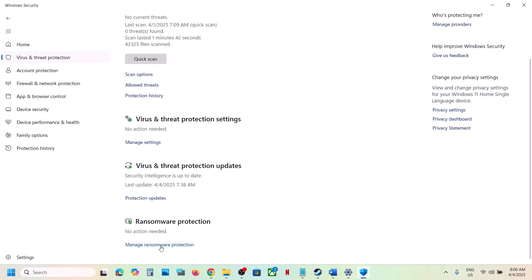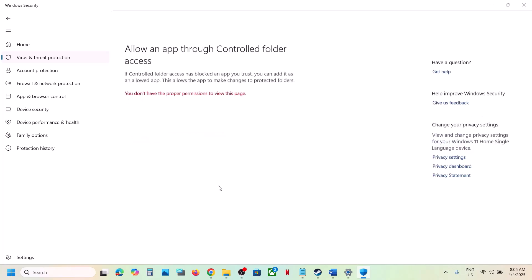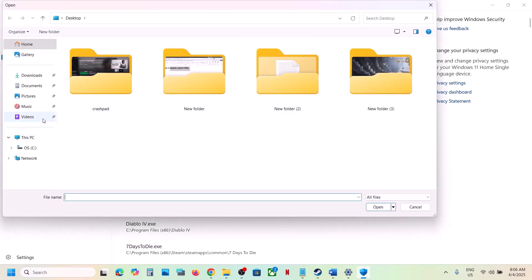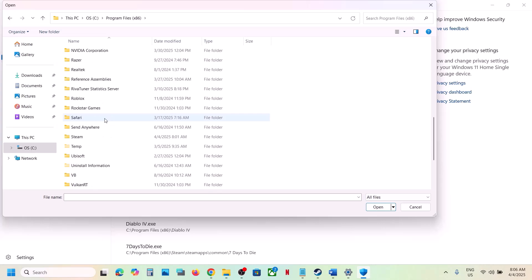Here you can see Manage Ransomware Protection — click on it. Then click on Allow an App Through Controlled Folder Access, click Yes to allow, then click Add an Allowed App, click Browse All Apps, and navigate to the game installation folder. If the game is installed on the C drive, open C drive, then Program Files (x86).